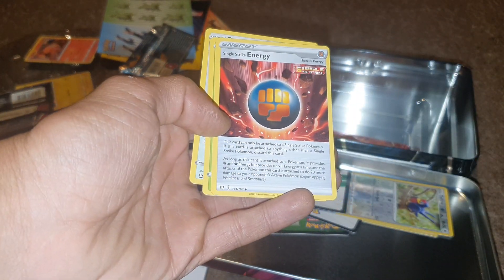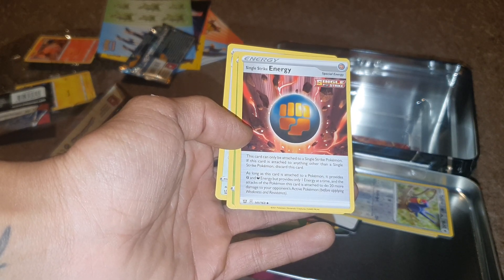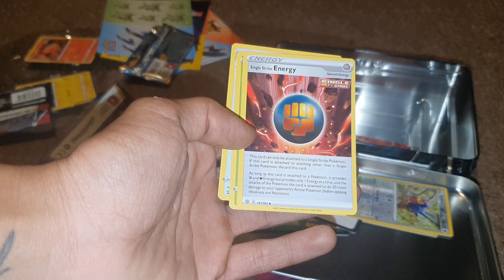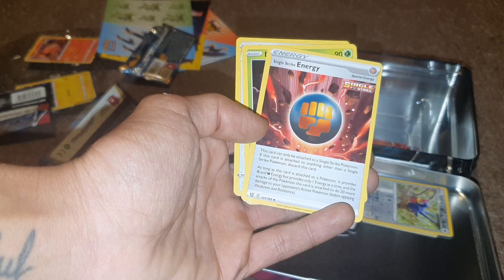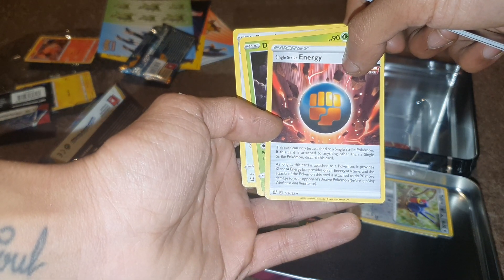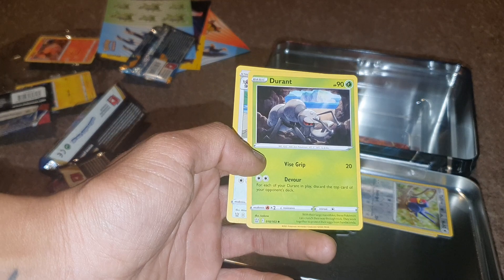Then we have a Water-type energy, followed up by a Single Strike Energy. This card can only be attached to a Single Strike Pokémon — if attached to anything else, discard this card. As long as it's attached, it provides Fighting and Darkness energy but only one energy at a time, and the attack of the Pokémon this card is attached to does 20 more damage to your opponent's active Pokémon before applying weakness and resistance. Card number 141 out of 163.